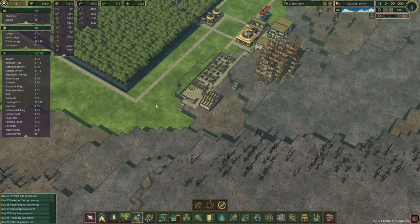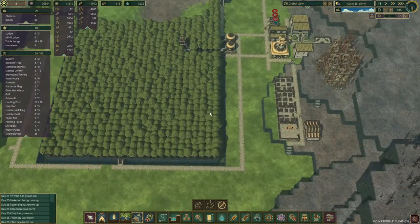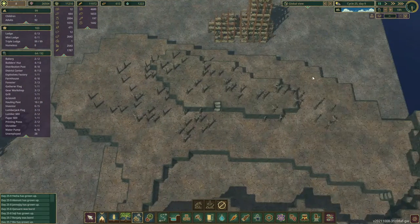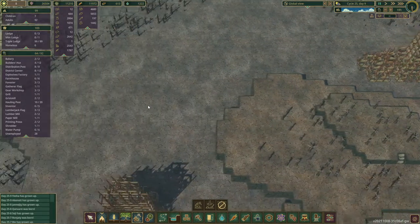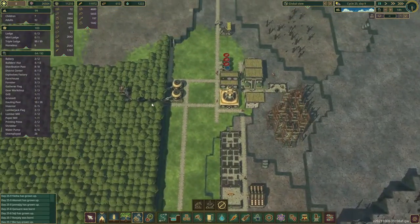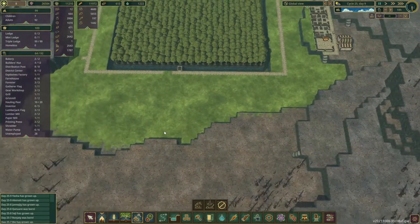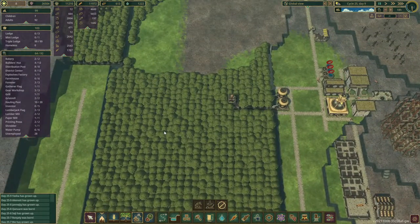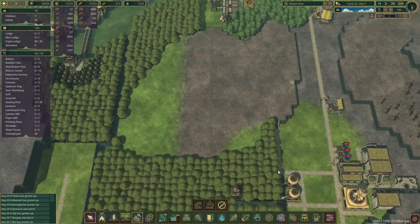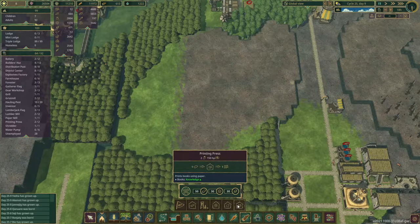I say current vault district because that's going to change. This is going to be the staging district where goods are produced, and the vault district is going to be up here. So we need to get that up and running. We also need to get this staging area up and running and start the process of building infrastructure such as the lumber mills, gear workshops, paper mills and printing presses.